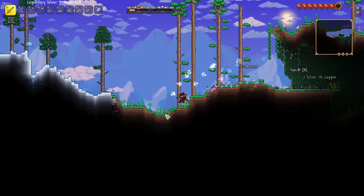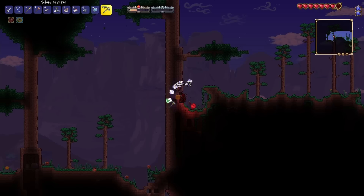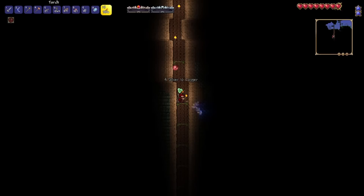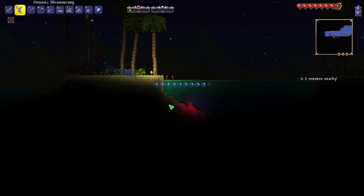Hopefully we'll get to an ice biome soon — and there we go. We're looking for the Shiverthorns. We got enough now to get an ice boomerang. We found some trees — we should have a tree house over here. Still no underground desert; I was hoping to get the Burning Sienna, I think that's the name of the weapon that one of the mobs down there drops. Whoa, are we near the dungeon already? This is an interesting spawn point for a tree — it's like right in the middle of the dungeon, you can actually see the dungeon on both sides. Maybe we'll find a random nature chest in there.